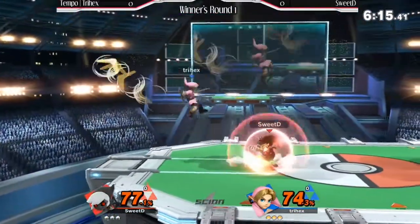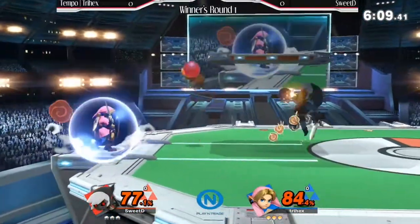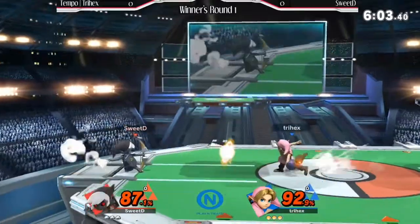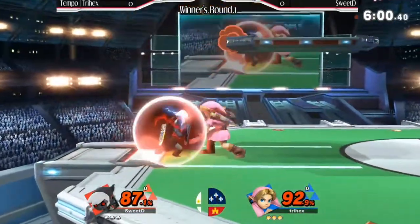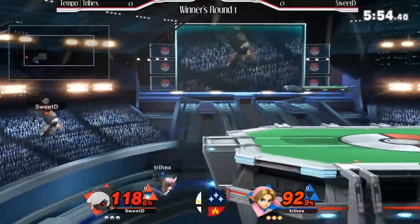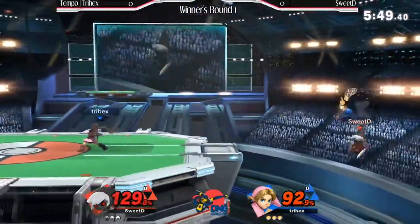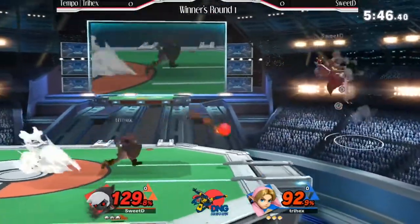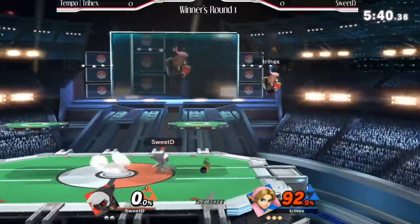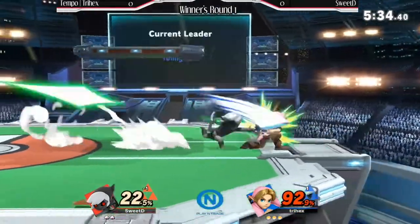Lots of projectiles coming out. He's going to bring him back to the stage. Doing a low-angle boomerang there — not going to connect though. Good job on both these players; it's basically dead even right now. Tri-Hex going over to spot dodge. Tri-Hex getting some nice pressure on the ledge right here, calling out the jump, kind of narrowing him out. Sweet D is in a very, very bad spot — in the corner. That's what you don't want to be. Young Link's nair is actually a solid kill option — you can see that now.